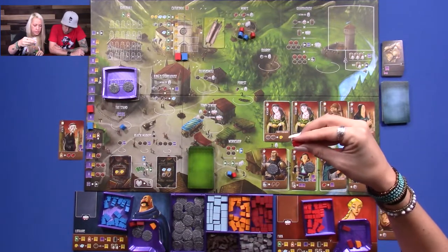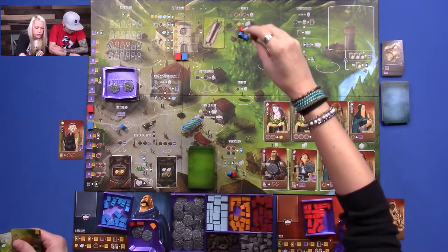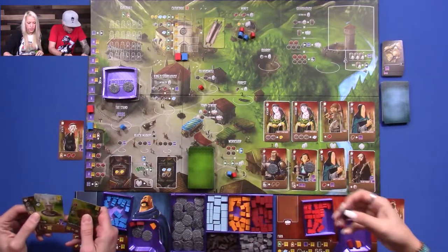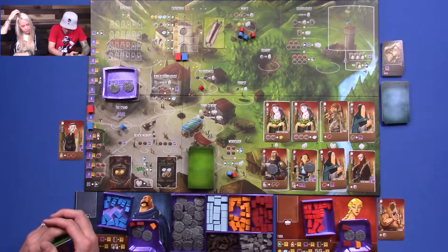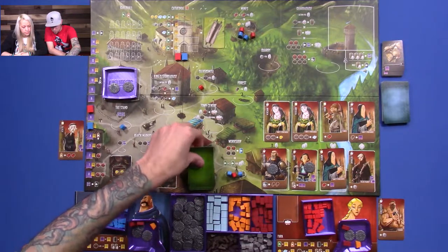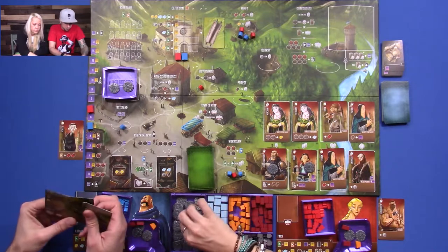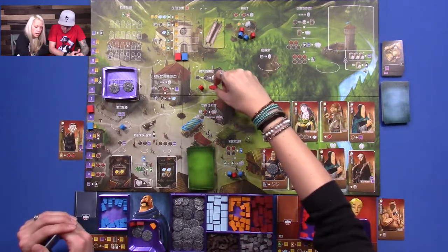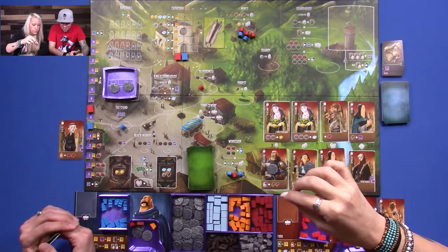I'm going to go to the Silversmith and get me a coin — one plus one equals two again. I'm going to go here and take one card plus one per worker, so I'll take two cards. I'm just going to help myself to save money — I like the real world. I'm going to go here. One, two, three, plus one is four.